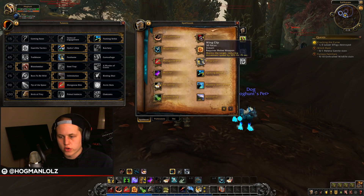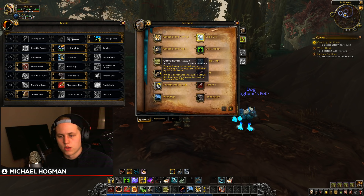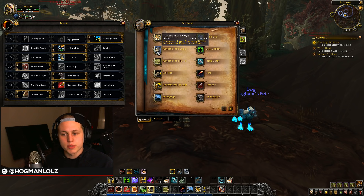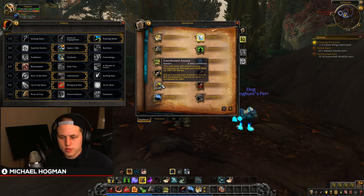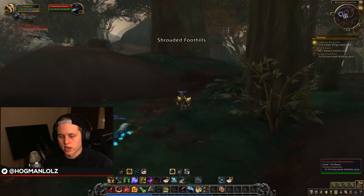Kill Command has a 30% baseline chance to reset and give you 20 focus, and that chance is increased to 60% whenever Coordinated Assault is active, which means you're able to use more ranged abilities, build more focus, and in combination with Aspect of the Eagle you're a range class dealing an insane amount of damage from 40 yards away. You have a ton of focus to build over and over again with 20% increased damage, and I think this design is really crazy.